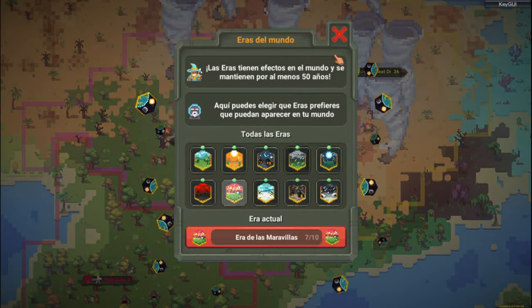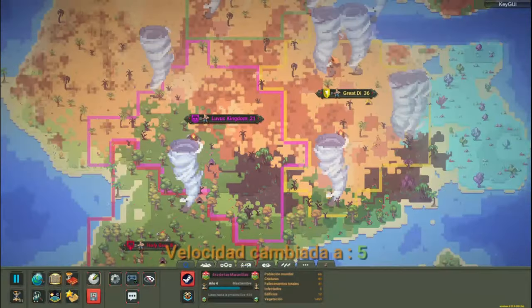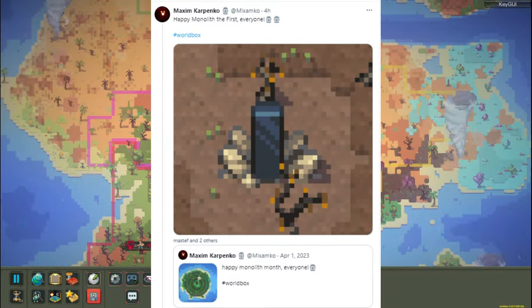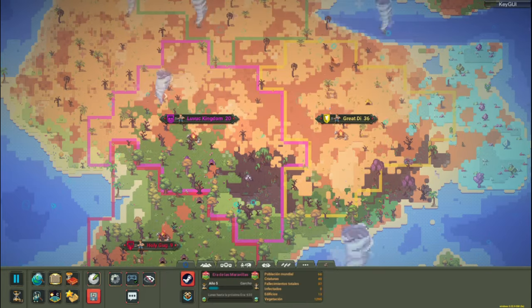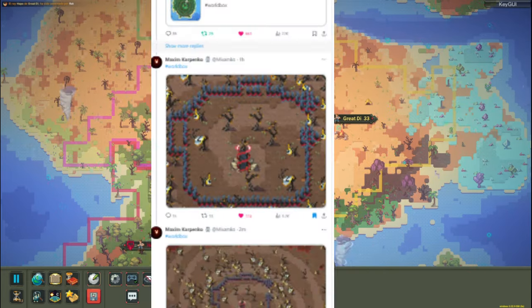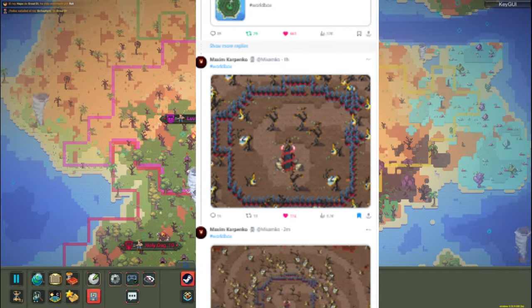As we had already told you in April, Maxim Karpenko would announce the last feature of the update: the monolith. And it was just done yesterday. Since the morning he uploaded a tweet quoting the previous tweet from last year, where he says happy monolith month to everyone.